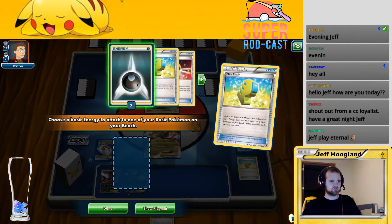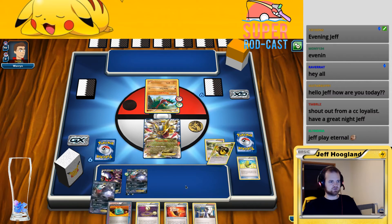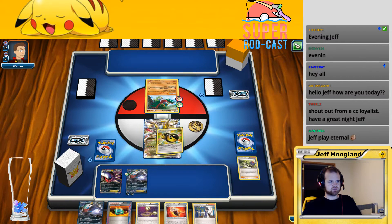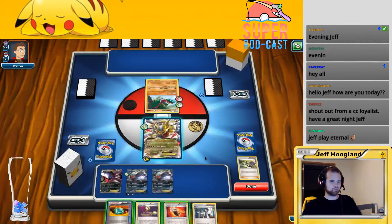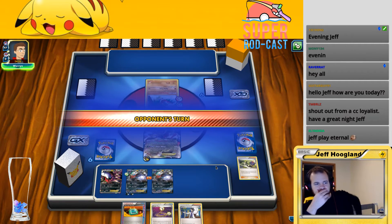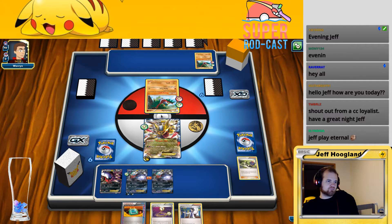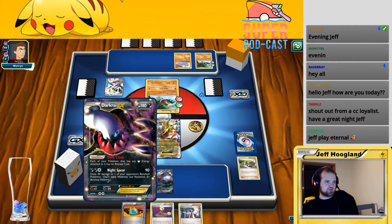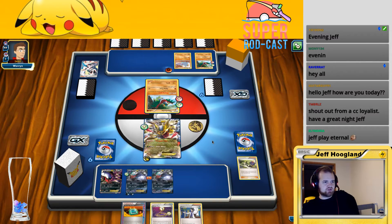Let's Max Elixir again — hit, sweet. I draw six cards, they put their hand back and draw new ones. Put this out, put this out — do I want to put this Fighting Fury Belt on someone? I feel like I do. Put this on here and pass the turn. These Escape Ropes seem kind of clunky against this Dark Ray here — but we want the rope to get around things like Jolteon, basically. Probably should have retreated last turn.